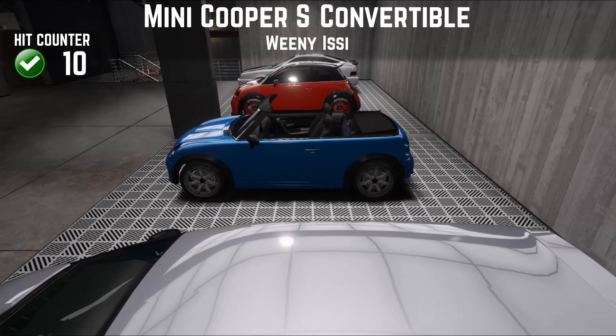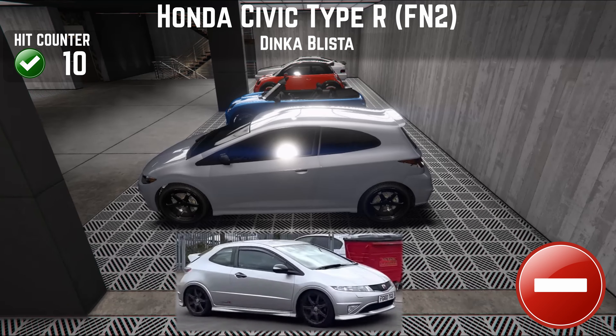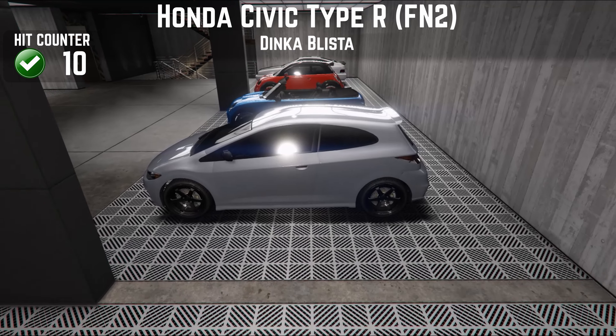If I were to guess what the FN2 Civic Type R handles like, I'd probably guess high grip levels and a little bit of tail-out oversteer if you really pushed it and eased off — and that's actually what this car does. The Blista is great and I've based mine on a lightly customised version, but ultimately in the game it doesn't do a lot for me so this one has had to go.